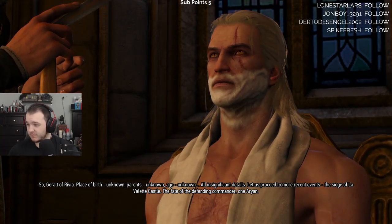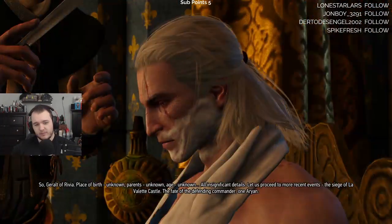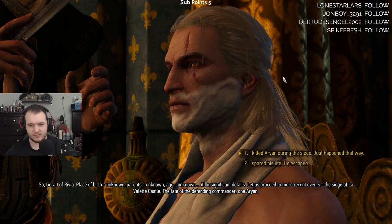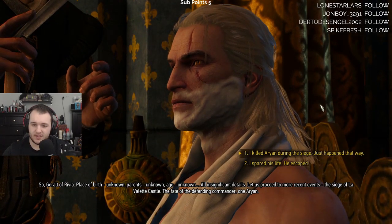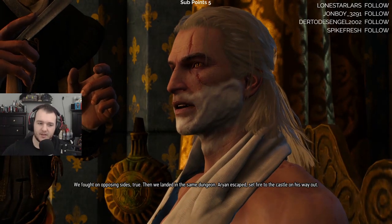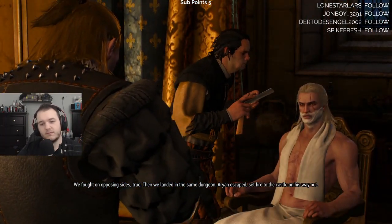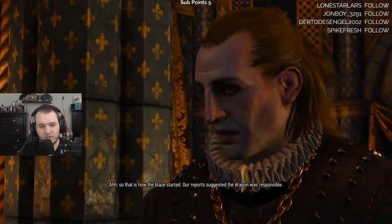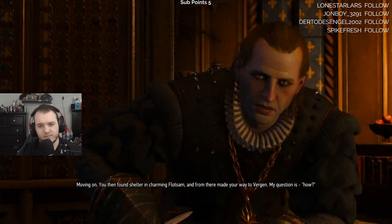The siege of La Vallette Castle. The fate of the defending commander, one Arian. We fought on opposing sides, true - then we landed in the same dungeon. Arian escaped, set fire to the castle on his way out. He's talking about events from Witcher 1 or Witcher 2, I think.